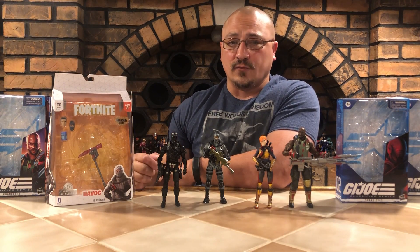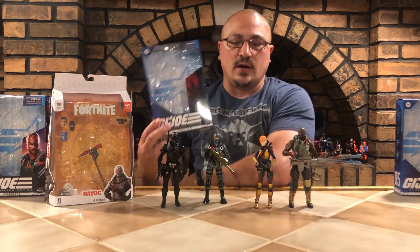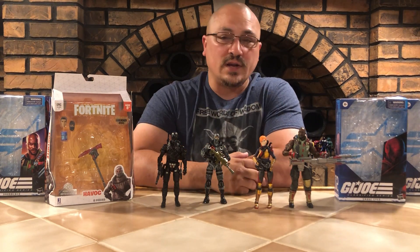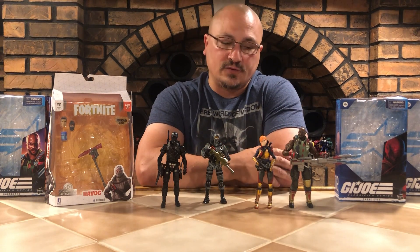This is the packaging of the Fortnite character. You can get him on Amazon for like $18 right now — well worth it. The packaging of the G.I. Joe Snake Eyes is similar. They both come packaged pretty nicely. They open up nicely and you can take the figure out without ruining the package. So for collectors who really care about keeping them in nice shape, it's a good way to go.